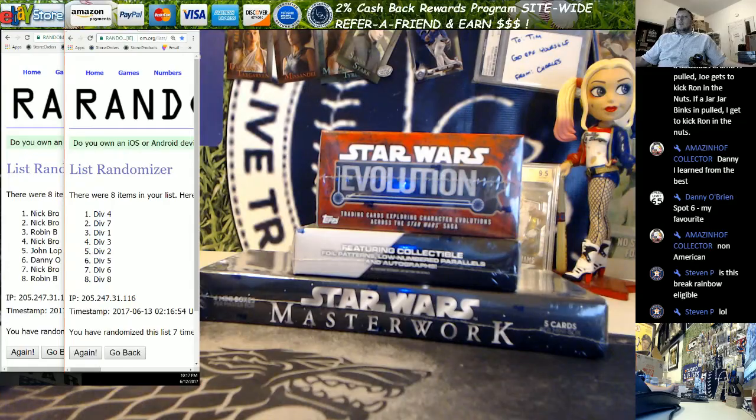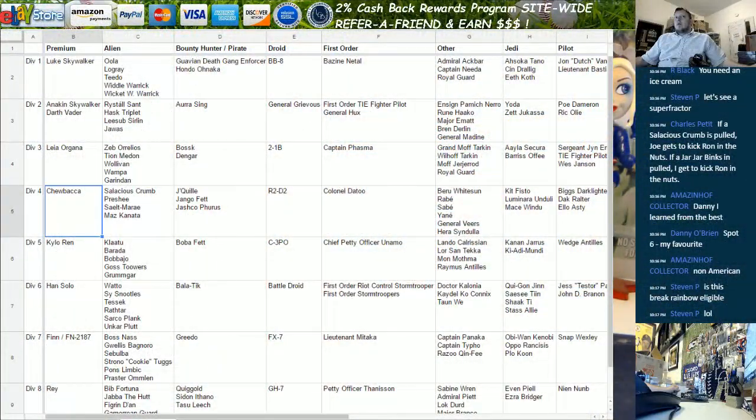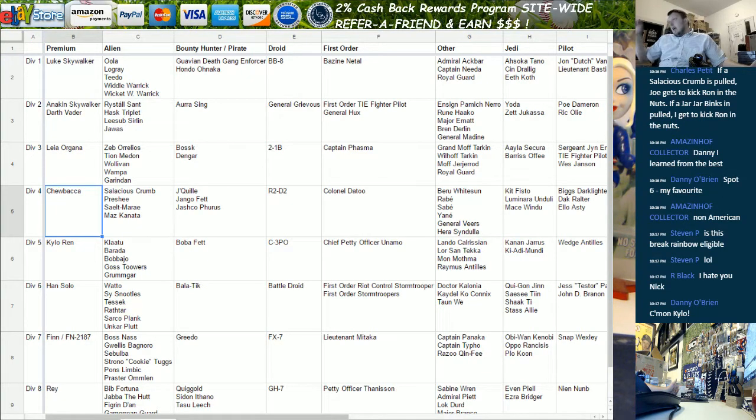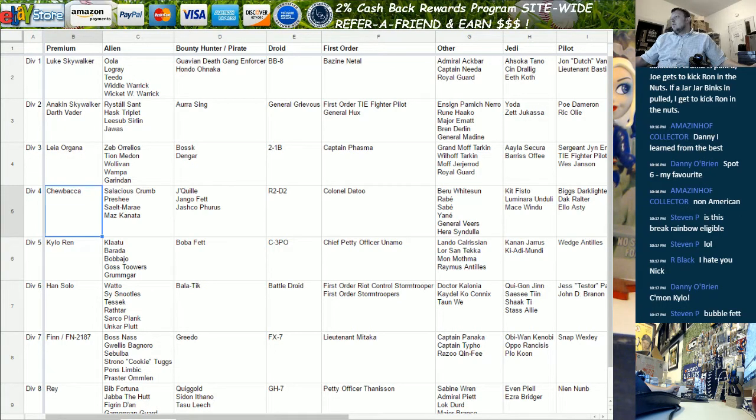We're gonna go through on the premium side. Robin, you've got Luke and Rey. Danny, you've got Kylo Ren and Boba Fett. Nick, you've got Han Solo. John, you've got Darth Vader. Anakin doesn't have any autographs but Darth Vader does, and that's made up through the rest of the categories by not having autos for Anakin. Nick, you've also got Leia, Chewbacca, Finn, and Han Solo.